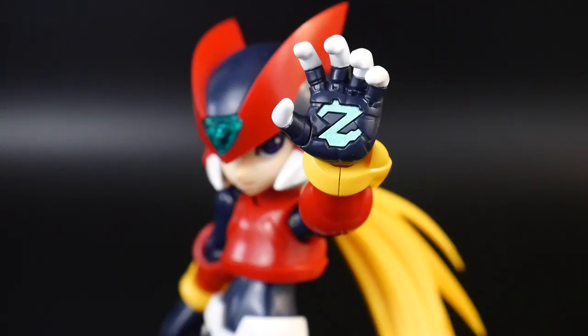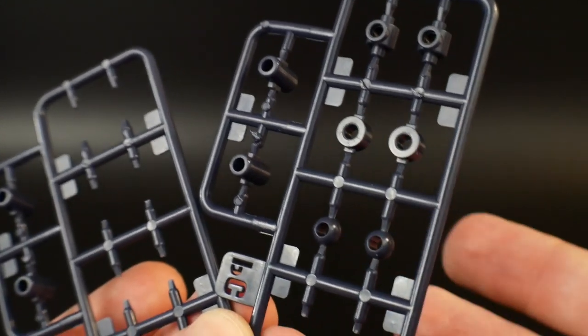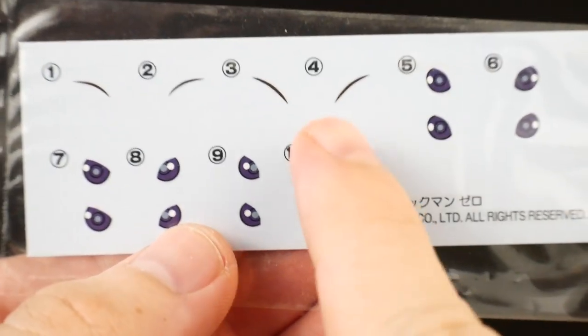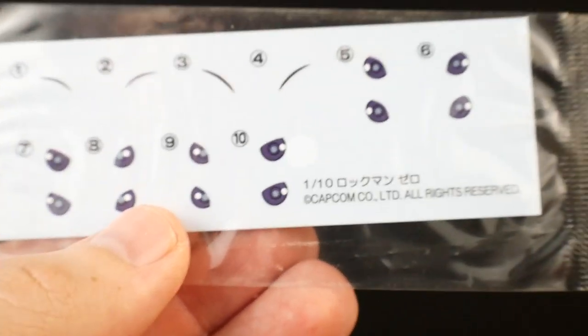The last accessory is an open hand with a pre-painted Z in it — the fingertips are also pre-painted in white. I couldn't find anything about what this represents on the wiki, so if you can let me know in the comments exactly what this represents, I'd be extremely grateful. I believe it's a weapon or maybe a finisher. You'll also get some extra polycaps just in case, and water slides for the eyes and eyebrows if you decide to paint the face, which I am doing so this will come in handy.